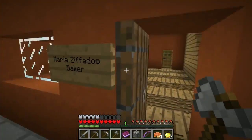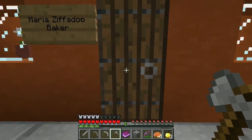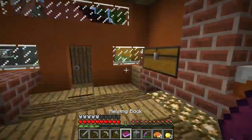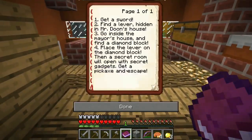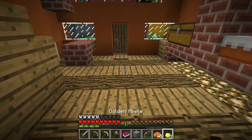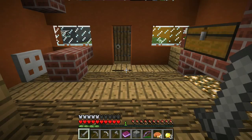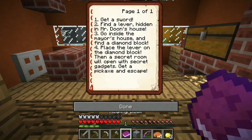So if you guys remember, we came and visited Maria, the baker's daughter, just before we ended off last episode and she gave us this helping book. The helping book says: get a sword, find a lever hidden in Mr. Doon's house, go inside the mayor's house and find a diamond block, place the lever on the diamond block, then the secret room opens with secret gadgets. Get a pickaxe and escape. First thing we gotta do is get a sword — we have a sword right here in our hotbar, that's the best sword we have.